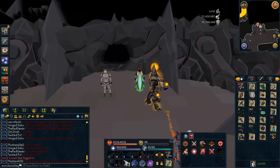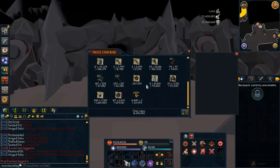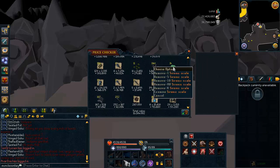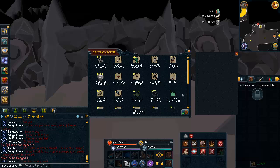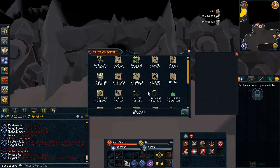And here's the next inventory — don't worry, we're almost to the good stuff of the tab. There's 11.2 mil here. Nothing of note other than the Serenic Scales. You get a lot of those from Airuts and Dark Beasts I suppose. And I've also had two Shield Left Halves, so more troll drops. And a Godsword Shard — I guess that's technically a troll drop as well.